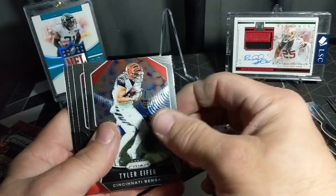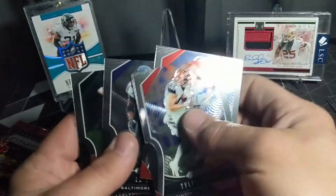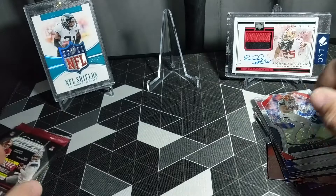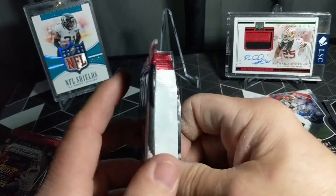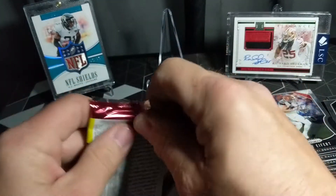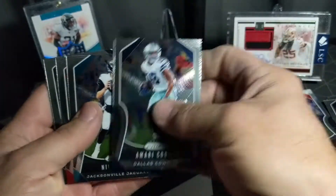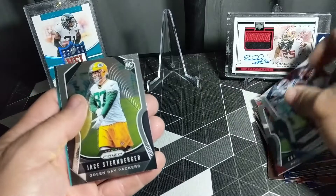Alright — Eifert, Jones, Ed Reed, Clayton Thorson rookie. Next pack: Amari Cooper, Nick Foles, Fitzgerald, Jace Steinenberger rookie.